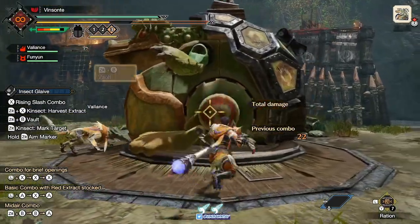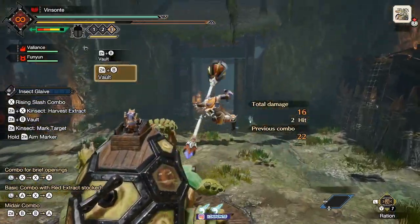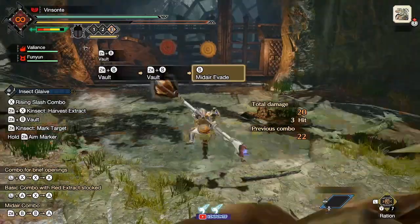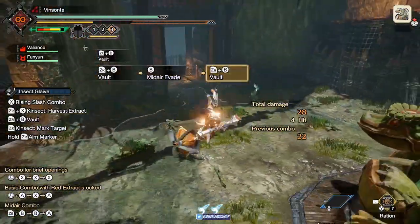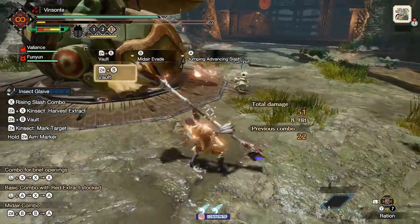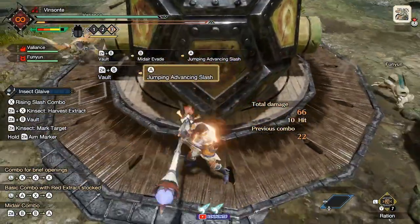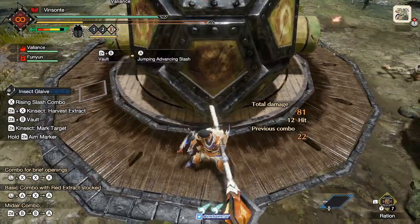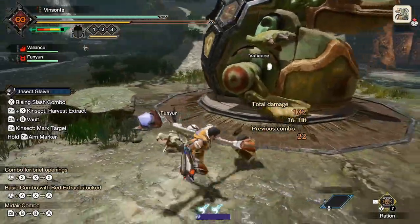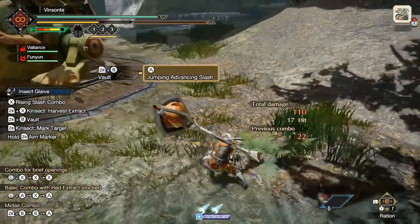Just be careful — you do need stamina for the bounce to activate, otherwise you just fall back to the ground. Let me use up my stamina real quick to show this. If I do my vault again now, it doesn't bounce anymore. Each time you vault, mid-air invade, or do an advancing jumping slash, you drain your stamina.